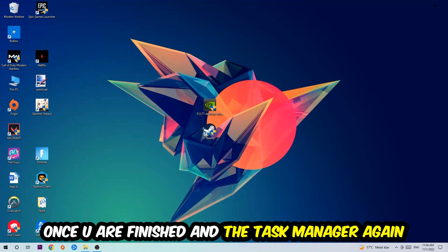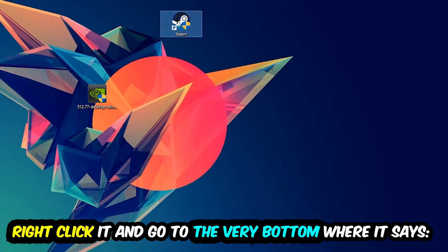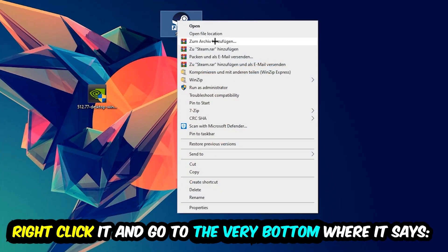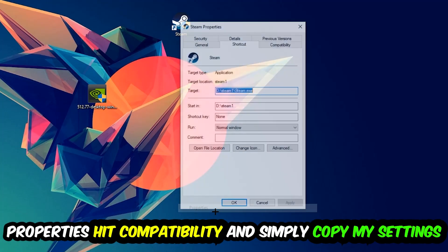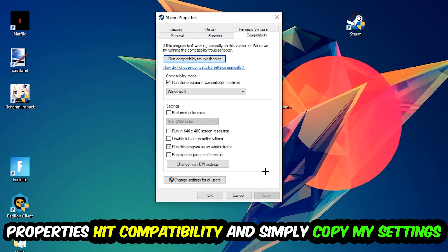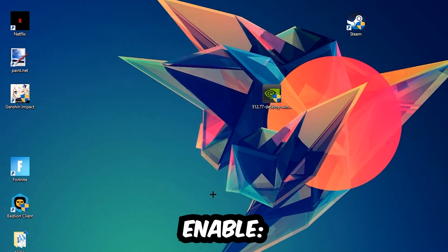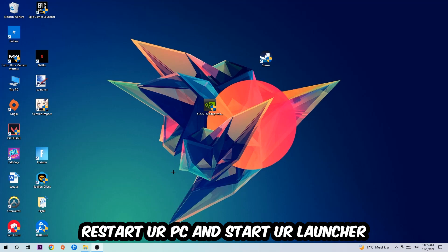The next step is to take the shortcut of your launcher from Steam or your game shortcut on your desktop, right-click it, and go to Properties. Hit Compatibility and copy these settings: enable 'Run this program in compatibility mode for' and select Windows 8, disable 'Disable full-screen optimizations', and enable 'Run this program as an administrator'. Then hit Apply and OK.